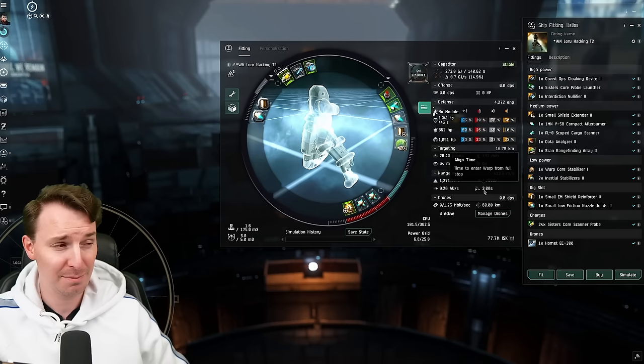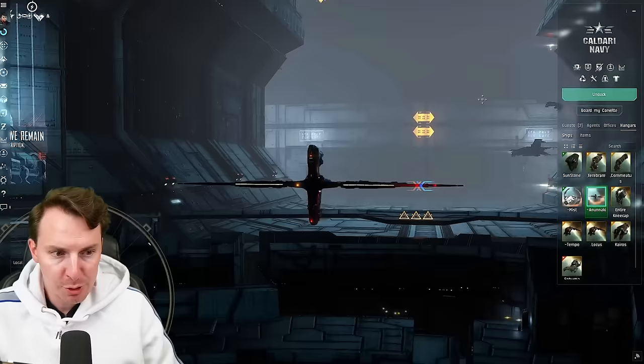We're running a single EM reinforcer in the rigs. Without this, we have zero EM resist and you want to make sure you plug that EM hole. Finally, the Helios has a 9.2 AU warp speed — it is going to get you from A to B the fastest compared to all these ships.